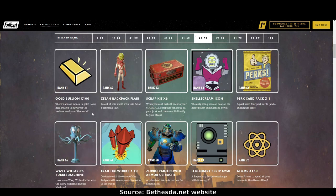Rank 61: gold bullion times 100. Rank 62: the Zetan backpack flare — I like him. Rank 63: six scrap kits. Rank 64: the Skell Scream icon. Rank 65: perk card pack times one. Rank 66: the wavy Willard's bubble machine — I've seen this in action on a preview video and he's gorgeous. He blows bubbles and waves his arms — I love him.